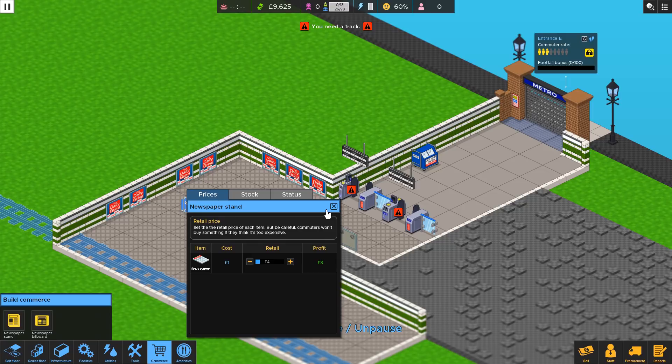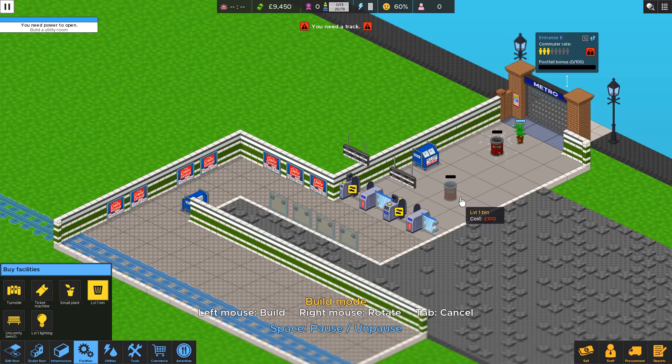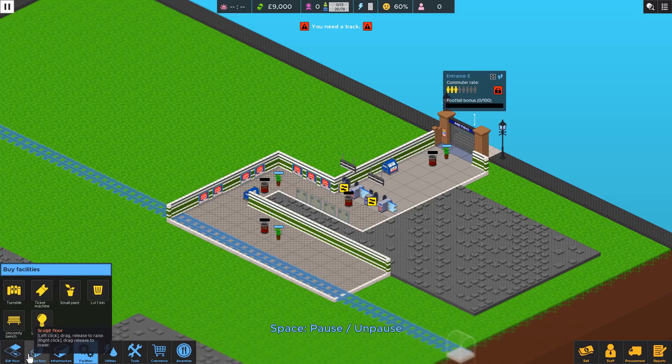I found that the commuters seem to treat this as two separate areas - before the turnstiles and after - and they'll complain if they want benches in both areas. They want items in both. So that's what we're trying to do here, and we're going to lower these down to get some nice easy rep. Along with our nice easy rep, we want a plant as soon as they walk in, and a garbage bin. I didn't check to see where we're going to have these people come in. We need a train track for 13 people.